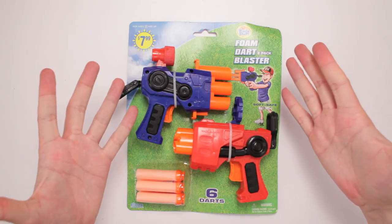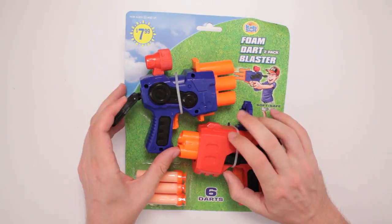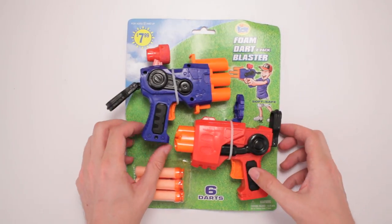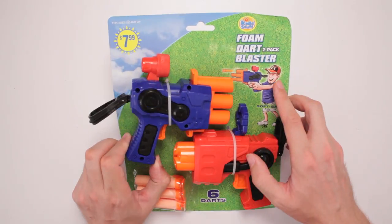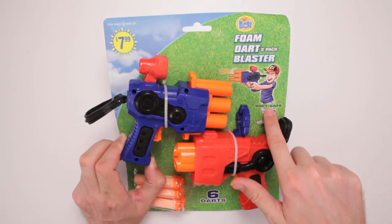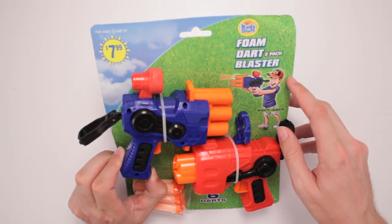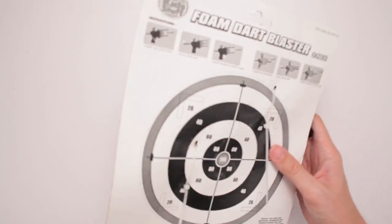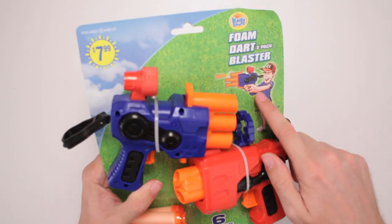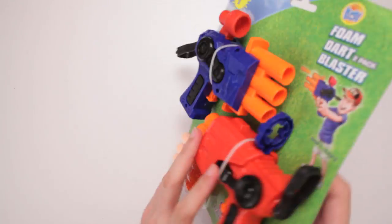This is the Kid Stuff Foam Dart 2-Pack Blaster. It's got six darts total, and it's for ages six and up. It's a choking hazard, and this kid on the box has his beady eyes. Look at him. They classified him as soft and safe, this child, but he's not soft and safe — he's dangerous and jagged. He's so jaded. He's been in prison! He's been in juvie! And now he's shooting the warden like, get away from me!